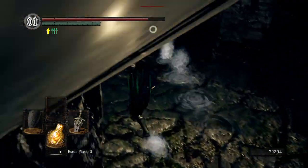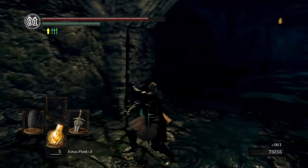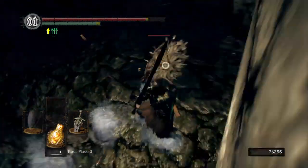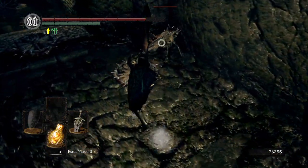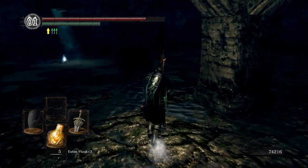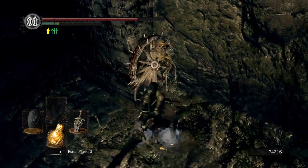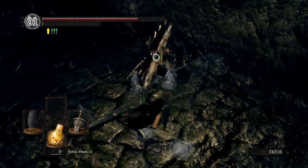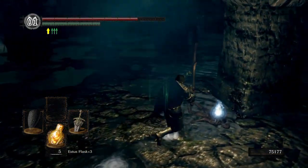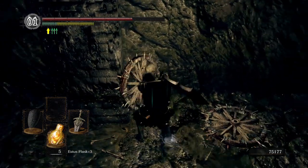I see three more in here. And if your item discovery is okay, they'll actually drop a shield, which is essentially just a bone wheel - it's a pretty good shield, it's got a lot of stability. Strategy with them is just kind of keep your guard up, get out of the way, let them try to hit a wall. Got him.